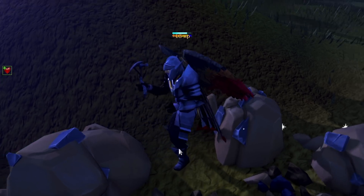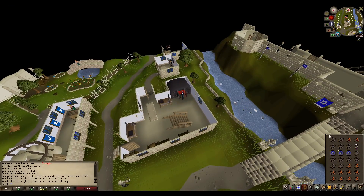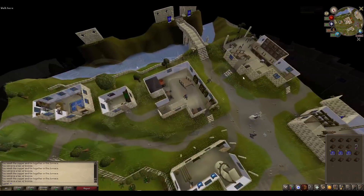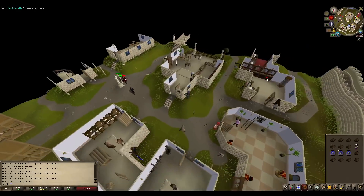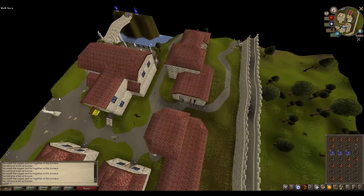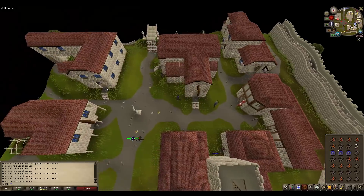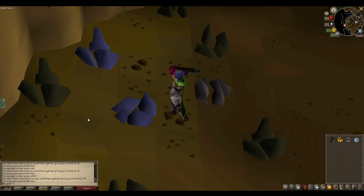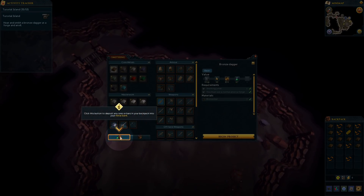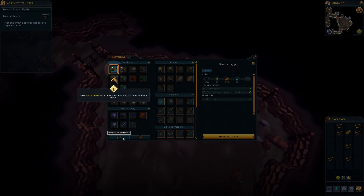Somehow it gets even better. One of the worst parts of old school for me was inventory management — you mine ore, fill your bag, then run it somewhere to store or smelt it, repeating this process over and over with much of your time spent traveling from rocks to the bank and back. It's a tedious slog. Well, in the modern version, you have an entire storage system specifically for your smithing materials, meaning that if an anvil happens to be near a patch of rocks, you can run over to that instead of all the way to a bank — an incredible quality of life change.